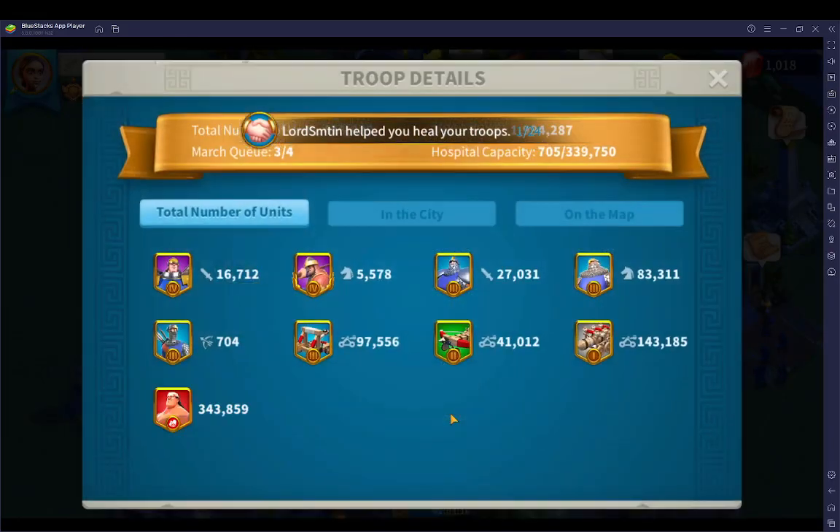If you look at my troop setup, it's not including what's in the hospital, but I believe I have about 30,000 T4, maybe 35,000. It's hard for me to know because there's a lot in the hospital — this shows units in the field, not in the hospital.